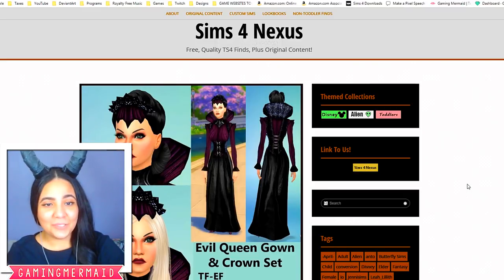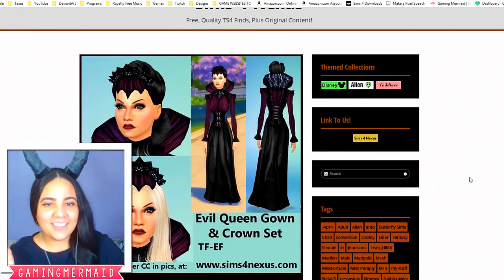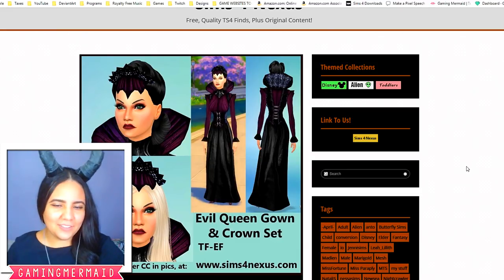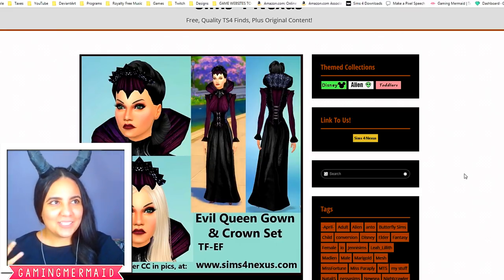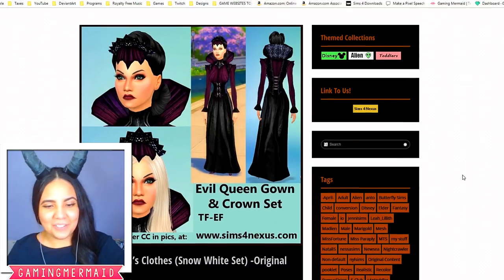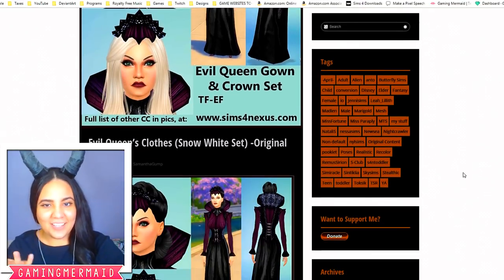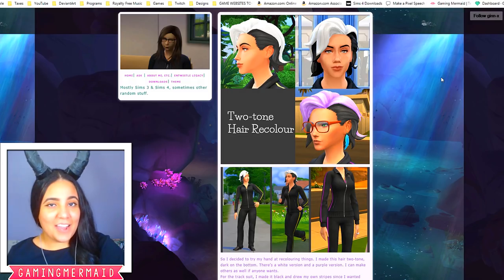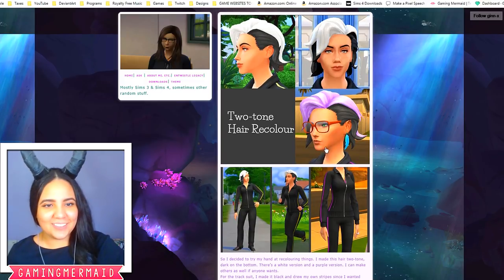Here is another set for the Evil Queen. If you like this one better, I think it looks really awesome as well, but it wasn't exactly what I was going for. I feel like the other dress suits Evil Queen a little bit more — this one is more of a literal Snow White set, so if you're interested in that, you can check it out. And this is the hair I used for Cruella de Vil — it has that two-toned look, which I think looks really nice.